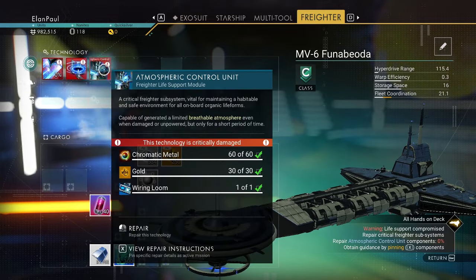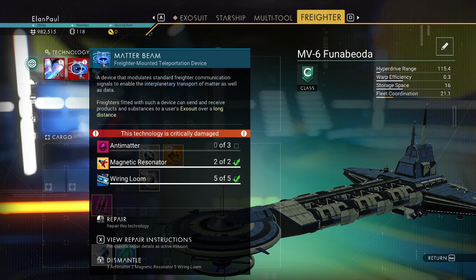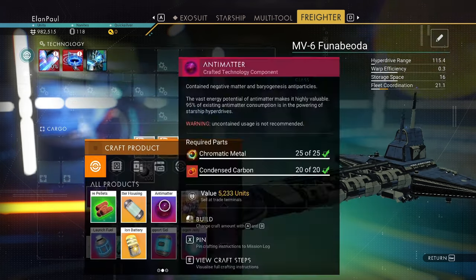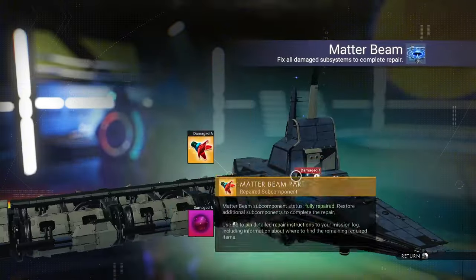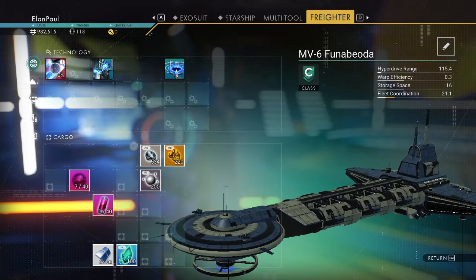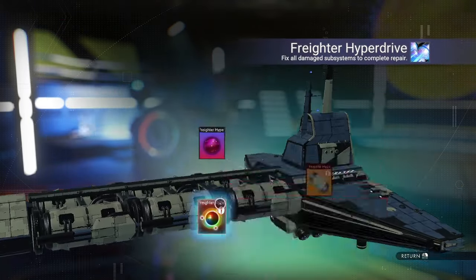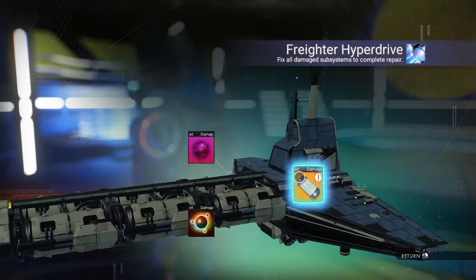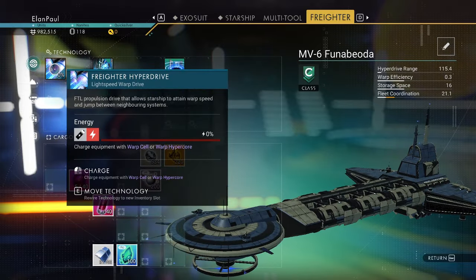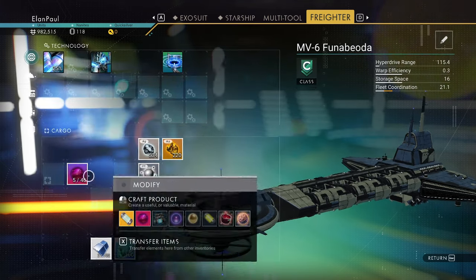Time to fix things. This needs to be fixed — we now have a wiring loom, plenty of gold and chromatic metal. I do recommend getting your matter beam fixed; you need antimatter to make it. There are the magnetic resonators I said we needed. Let's make the antimatter — which requires condensed carbon. Remember how much I said we'd need that? I'm going to make a whole bunch. We need two antimatter housings. Our freighter hyperdrive is now ready to go.